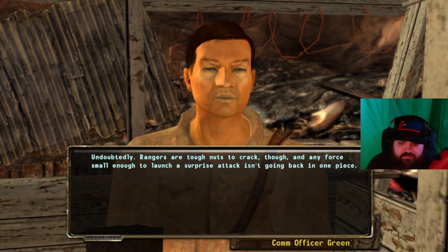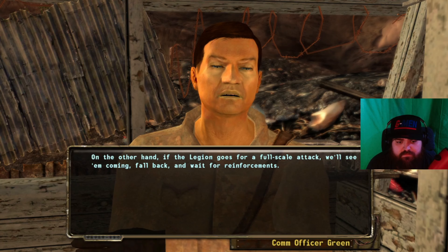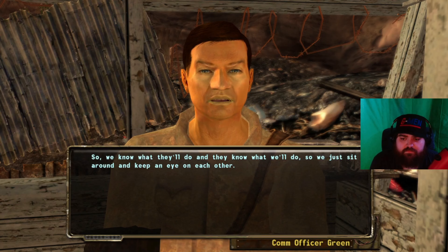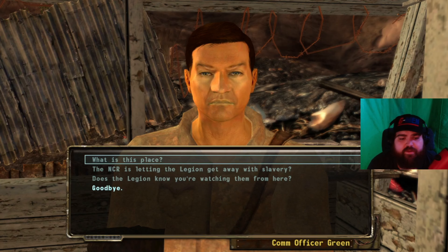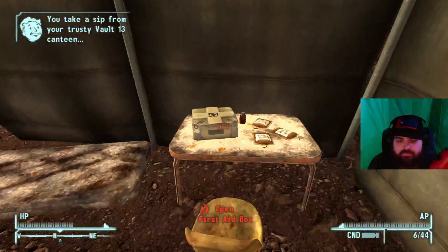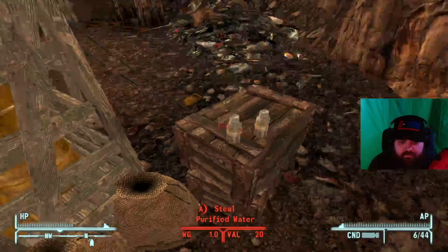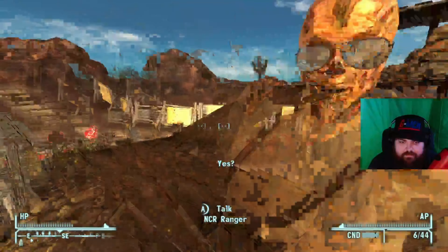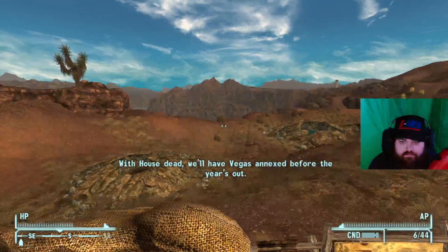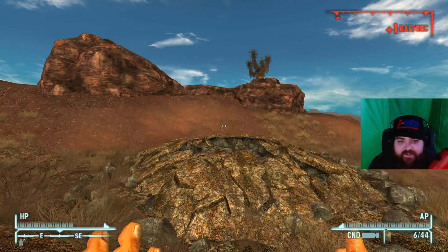'Rangers are tough nuts to crack, and any force small enough to launch a surprise attack isn't going back in one piece. On the other hand, if the Legion goes for a full-scale attack we'll see them coming, fall back and wait for reinforcements. So we know what they'll do and they know what we'll do — so we just sit around and keep an eye on each other.' With House dead, we'll have Vegas annexed before the year's out. Let's get back to Camp Forlorn Hope and turn in the quest.